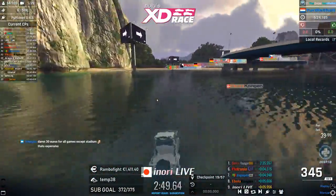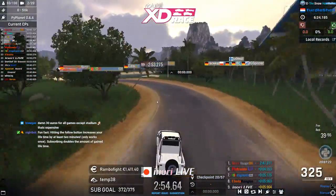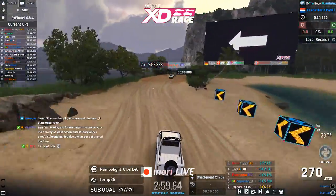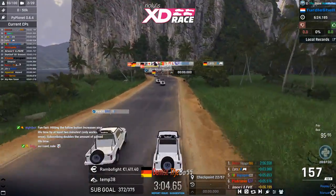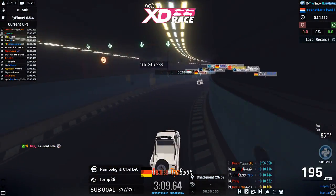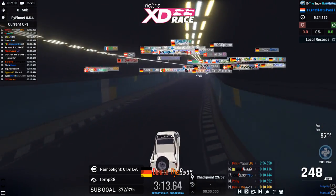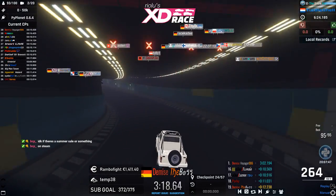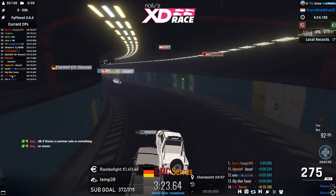Inori is also closing in on Ebola Kongen from Denmark. This map is rather slow, so it's a lot about precision. The snow car is pretty momentum-based — once you lose your time somewhere it's difficult to get it back. The Boss has very low speed on the beach, lost control, suffering a big speed loss, and is down to 19th place.